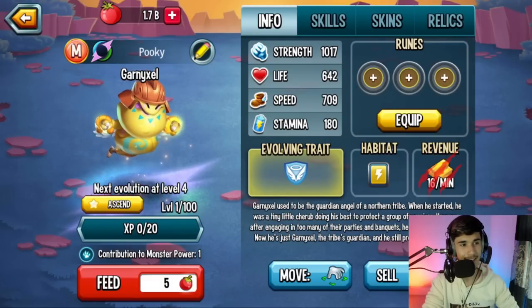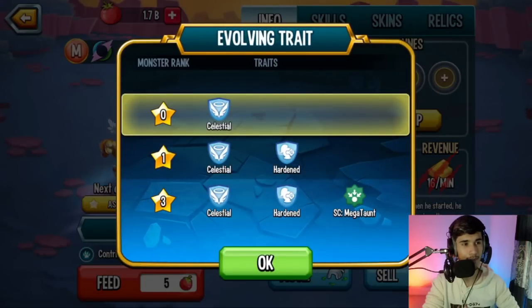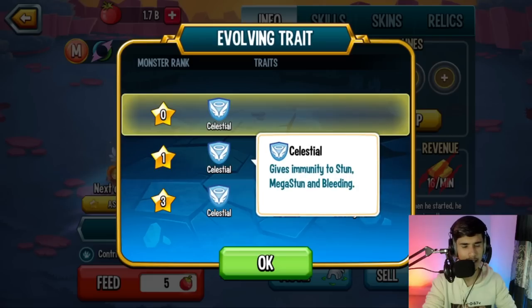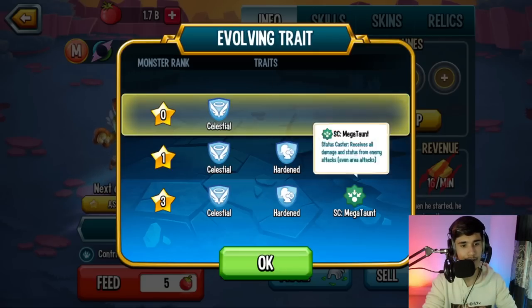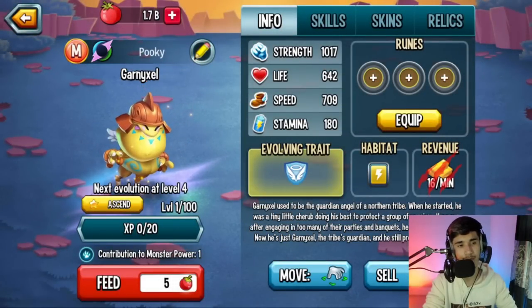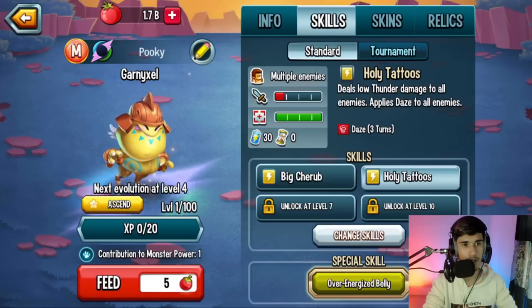We have Garden Excel here, and this is one of the monsters you guys highly requested for me to review. First of all, let's get into the traits. You have Celestial as one of the traits, which gives you immunity to Sun, Mega Sun, and also Bleeding right away. There's also Harden, which is actually quite decent. Celestial comes in handy in some cases. Rank 3 gives Status Caster Megatons, which is really important — these monsters last a pretty long time, like Centurion, which is still used to this day.